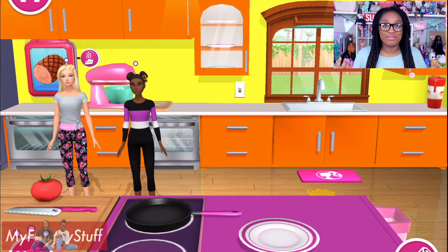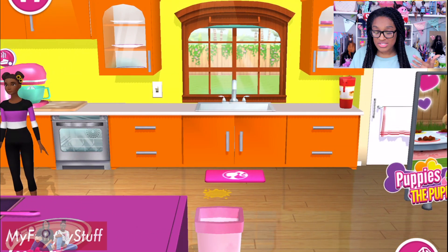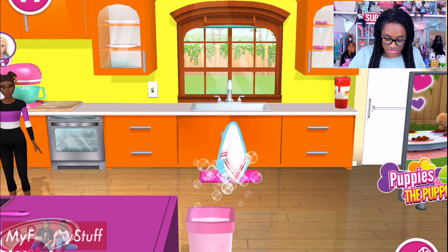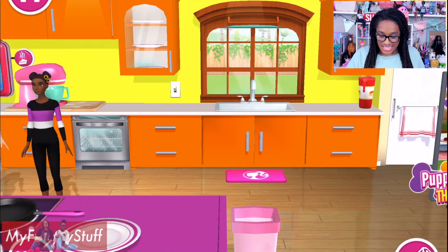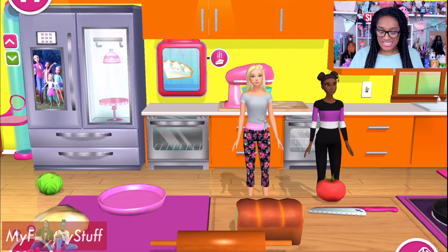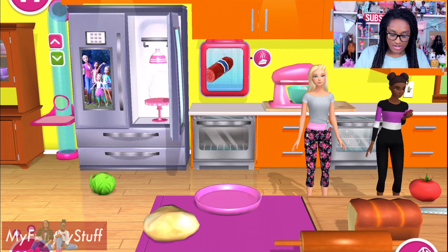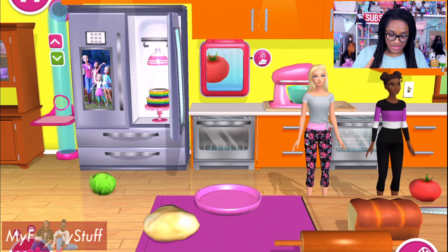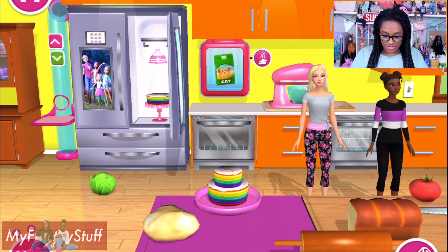Now Barbie and Nikki are looking at me like, what were you doing? You weren't paying attention. But I do have a mess on the floor, so now I've got to clean it up. You can use the washcloth to clean up little messes in the dream house — keep your dream house nice and tidy. I could attempt cooking something else, but I'm a little scared. So let's make a cake here. I just push the button and out comes cake parts.